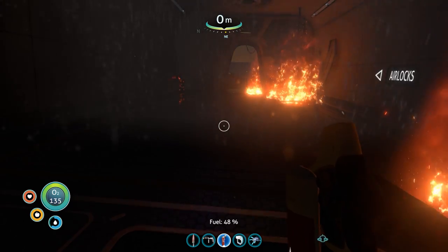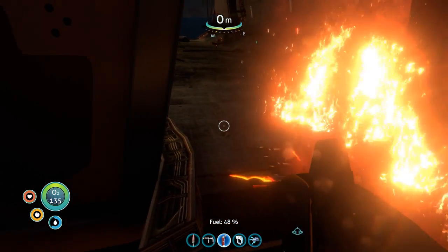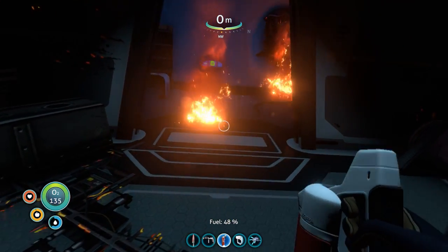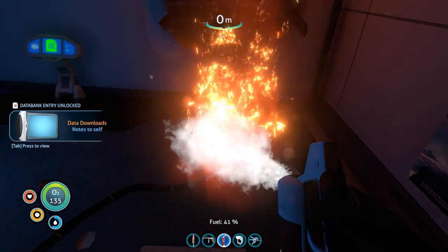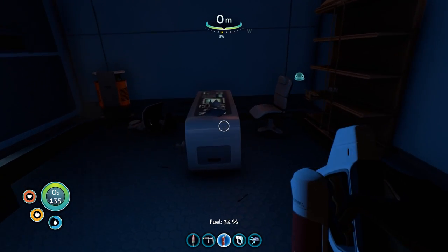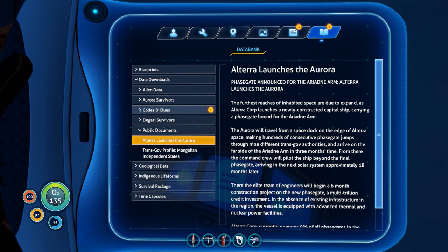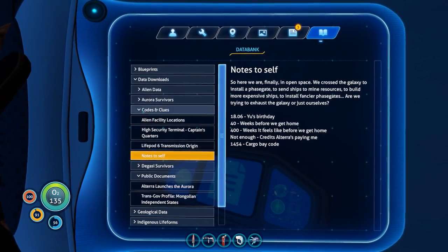Airlocks - let's have a look this way. I can't remember what was around here. This is where we came in. Okay, so we'll go to administration first. Integrating new PDA data. Let's have a look at the data - codes and clues, notes to self: 1454. Okay.